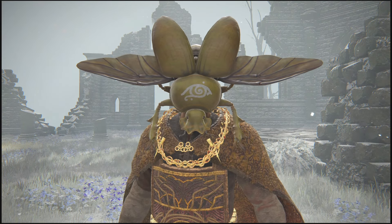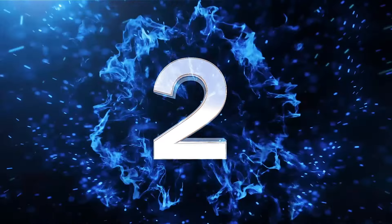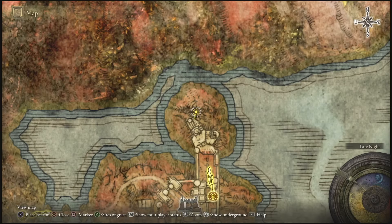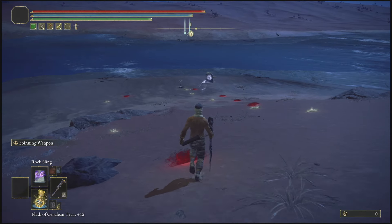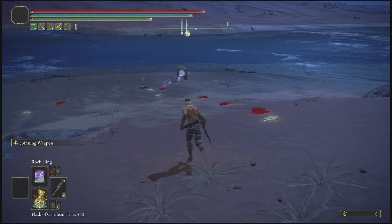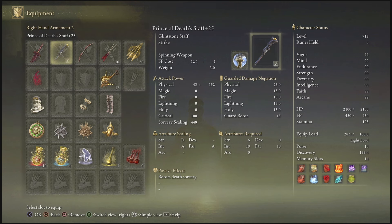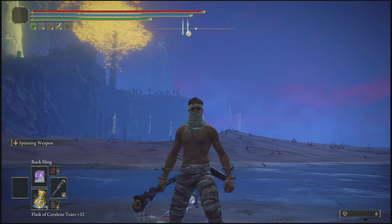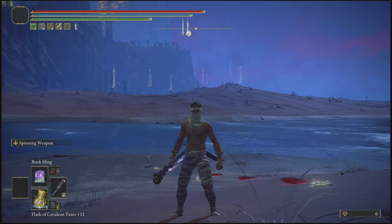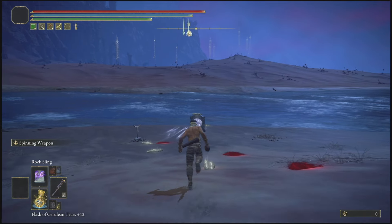Now that all that has been said and out of the way, let's go ahead and get started with the video. The boss we're going to be taking care of in today's video is Star Scourge Radahn, aka General Radahn. The equipment we're going to be using to take him down is the Prince of Death Staff, and the spell we're going to be using is the Rock Sling spell — that's literally all you guys are going to need.